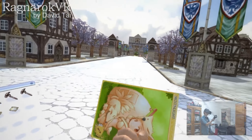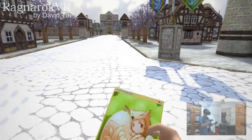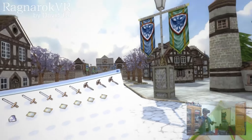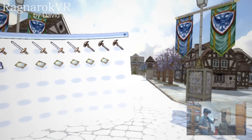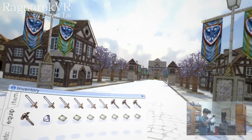You can see this card too — this is a Moonlight card. Since I know where the backpack is, I can just put my hand straight away to my waist, and the card will automatically go into the inventory.